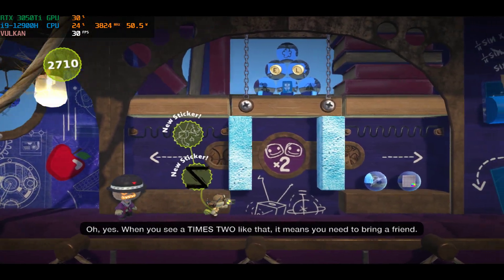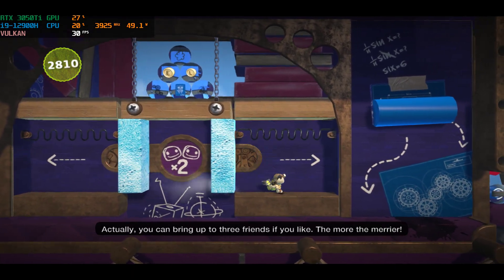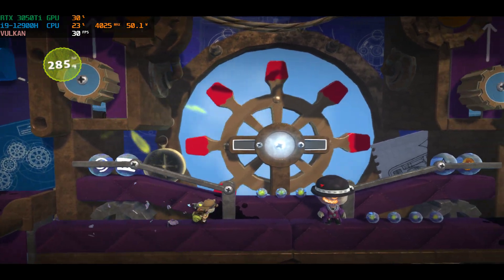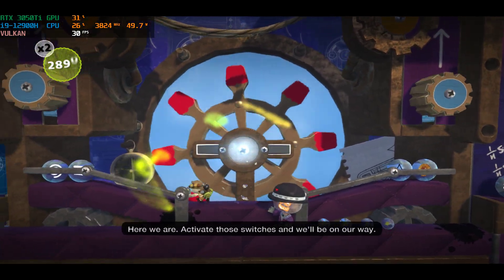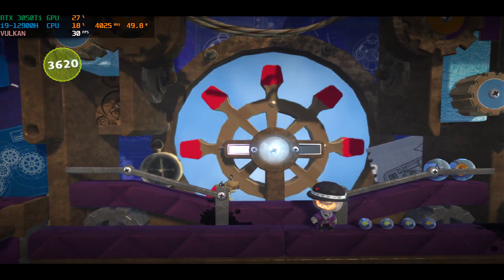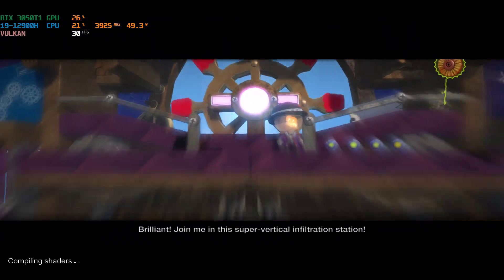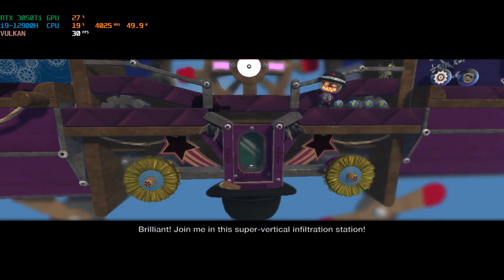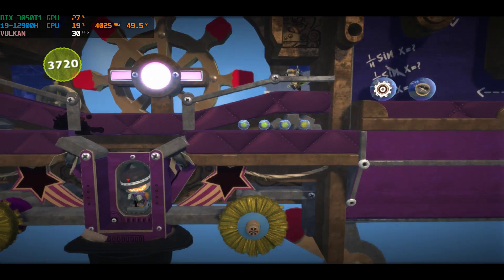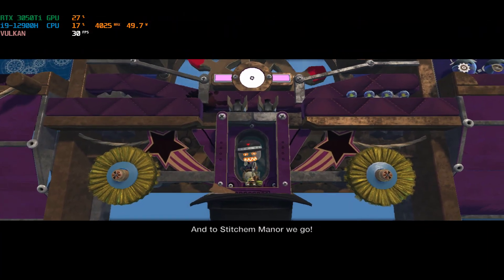When you see it times two like that, it means you need to bring a friend. Actually, you can bring up to three friends if you like — the more the merrier. Here we are. Activate those switches and we'll be on our way. Brilliant. Join me in this super vertical infiltration station — and to Stitcham Manor we go!